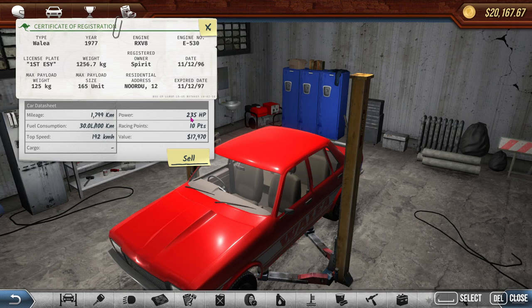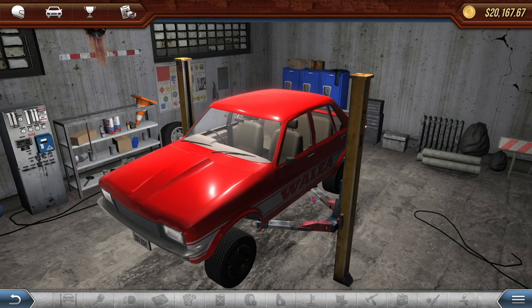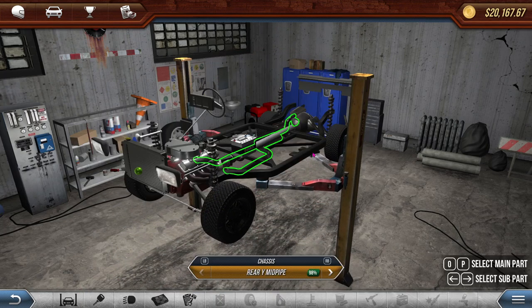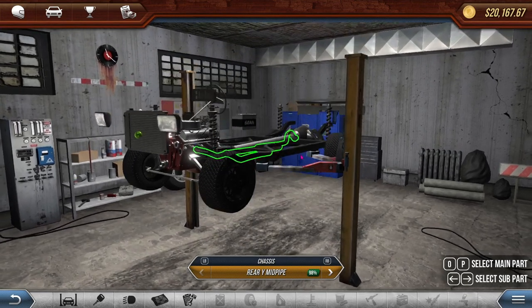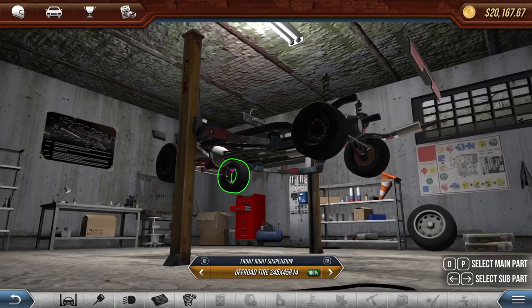And we're at 235 horsepower I do believe. The car was 225. So I've put 10 horsepower on already. Now what about — can I get underneath? Transmission.